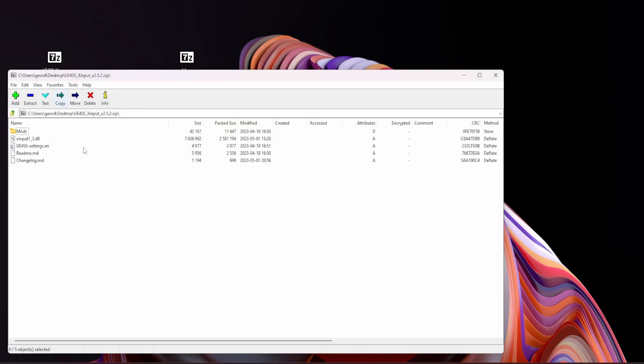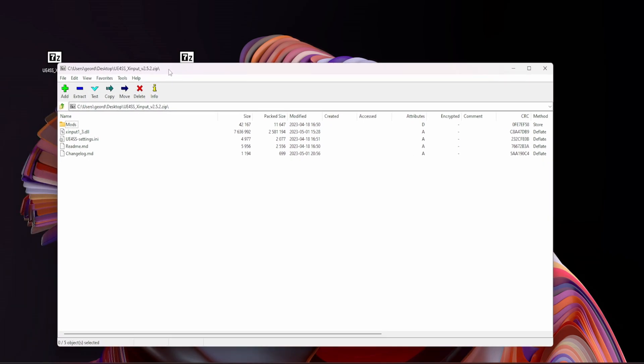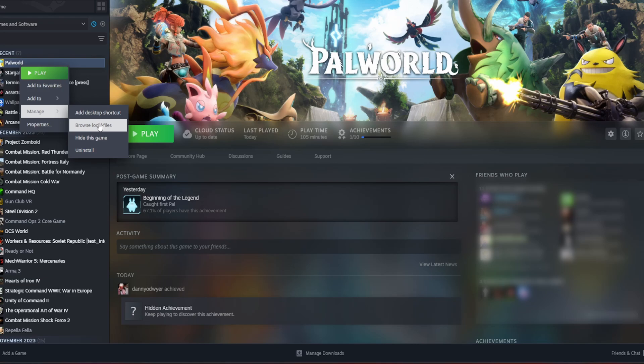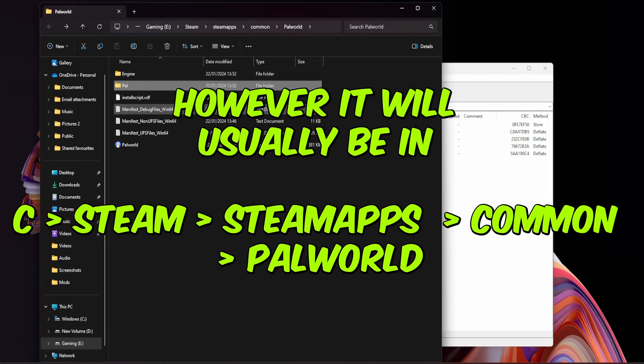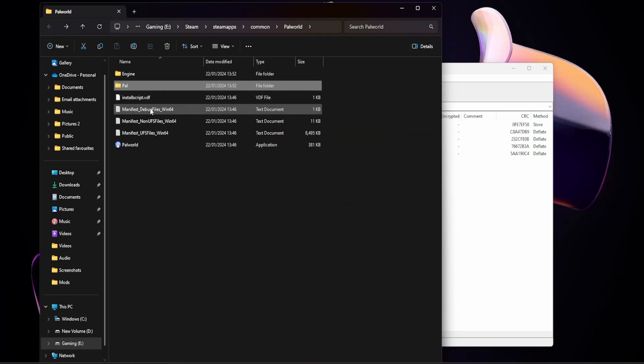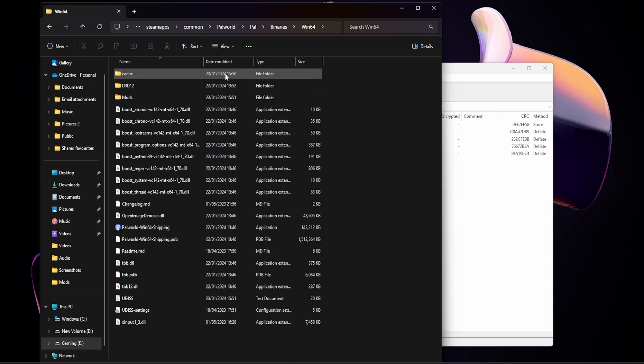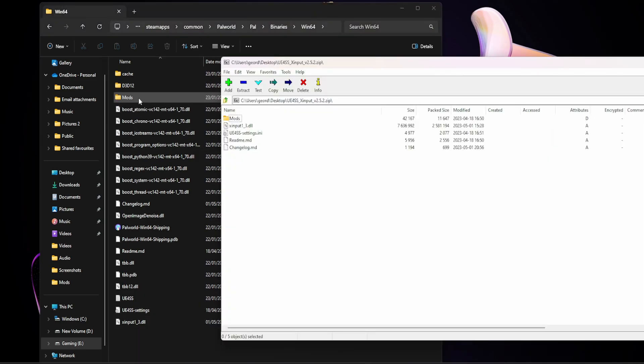If you open it up, you'll see you've got a mods folder and a few other files. These need to be put into your Steam folder where Palworld is. The easiest way to find that is to go into your Steam account, find Palworld, right-click, go to Manage and Browse Local Files. That will take you directly to the Palworld directory. Once you're in there, click on Pal, double-click on Binaries, double-click on Win64 and you'll be presented with this page.